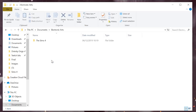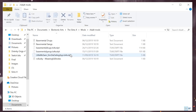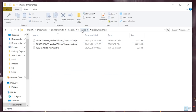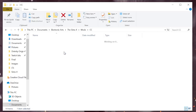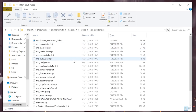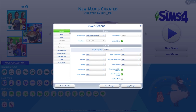Make sure .ts4 script files are not buried too deep in other folders. One folder deep is as far as they can go, so Documents, Electronic Arts, The Sims 4, Mods, New Folder is as far as you can go. Script mods do not work properly, if at all, if they're buried too deep. Package files, however, can be organised and sorted however you want. Also make sure script mods are enabled in The Sims 4 — go to Options, Game Options, Other, Script Mods, Enable Script Mods, then restart the game.